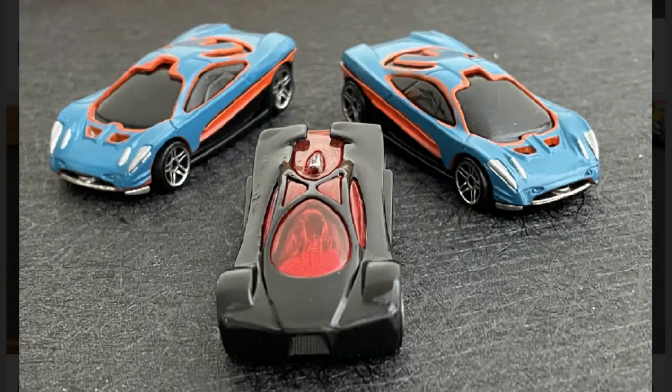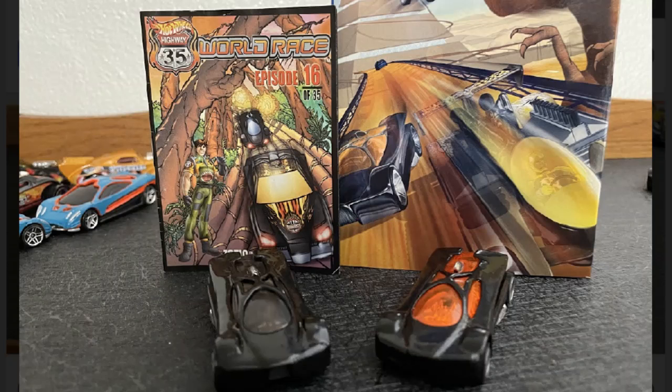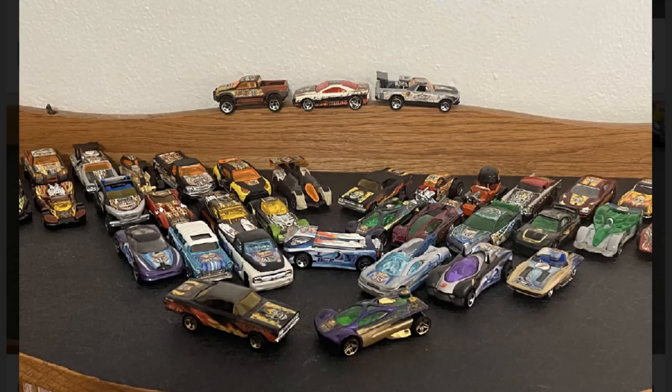Continuing on the customs path, we have movie Zed and Clip cars made to replicate the car scene in the final part of the Highway 35 movies. Cory also has a trio of Zed 36s with different window variations — these custom Zeds were all made to represent different versions seen in the franchise. The green one goes with the RLC box set Zed 36, the orange one is from the Episode 3 video cover art, and the gray one is the Zed 36 as frequently seen in the comic books. What a great idea!